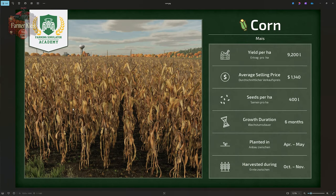Let's take a look at the Farm Sim Academy infographic related to corn. We can expect an average yield of 9,200 liters per hectare, an average selling price of $1,140 on Easy Economy, and 400 liters of seed per hectare — though we'll see how accurate that is. We have a six-month growing duration to go from planted to fully ready for a traditional grain harvester. We'll be planting in April and May and harvesting in October or November.